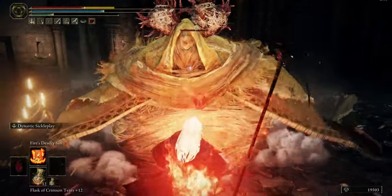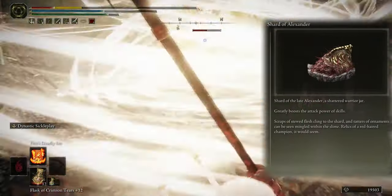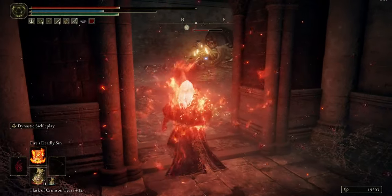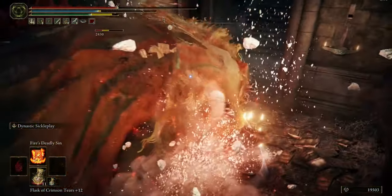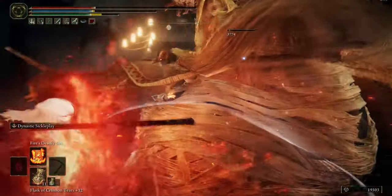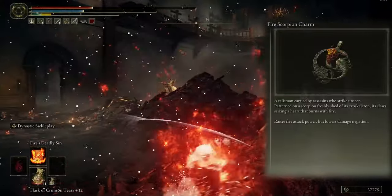For talismans, I use Shard of Alexander to boost your skill power. The second talisman is Fire Scorpion Charm to deal more damage with fire attack power.